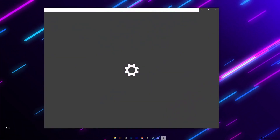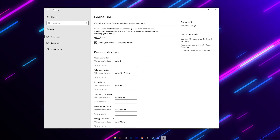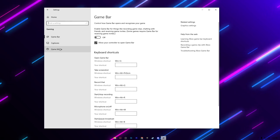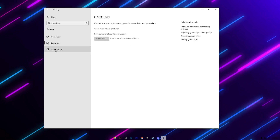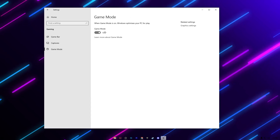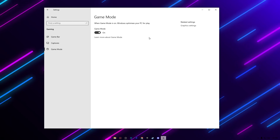Next, open Windows Settings and go to the Gaming tab — this works for both Windows 10 and 11. Turn off Xbox Game Bar, then go to Capture and turn off capture settings. Go to Game Mode, turn it on, but before doing so make sure your Windows is updated to the latest version.